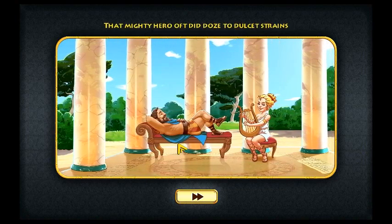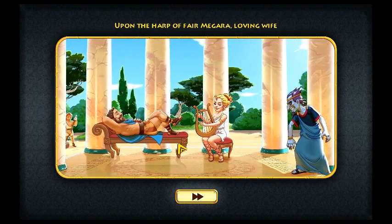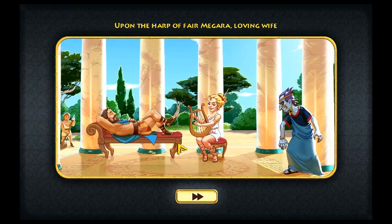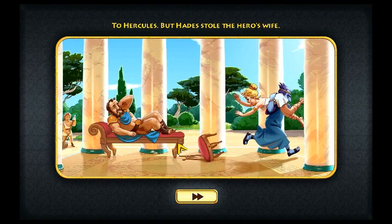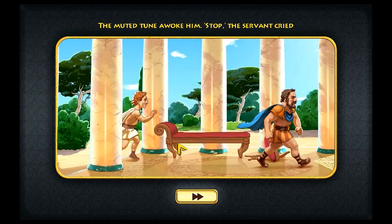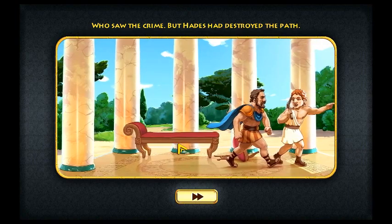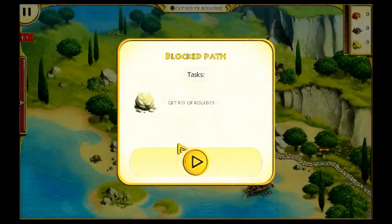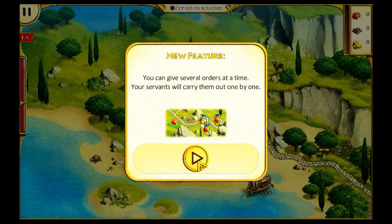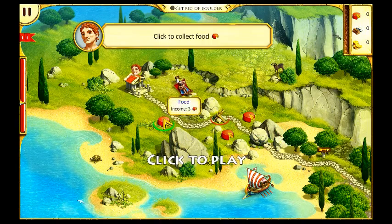He's talking to me. Block Path. Tasks: Get rid of Boulder. New Feature: You can give several orders at a time, and your servants will carry them out one by one. Click to collect food.